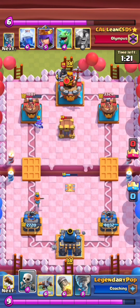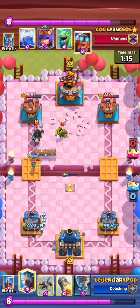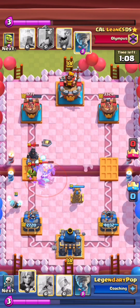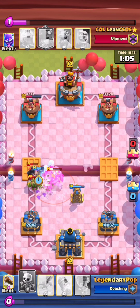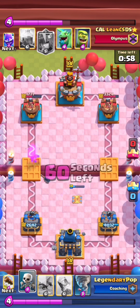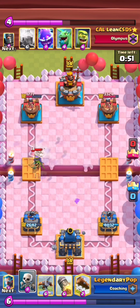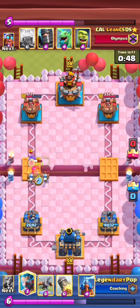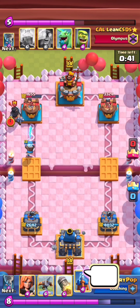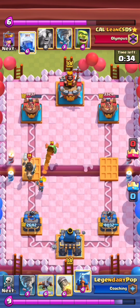I wouldn't go Rocket in this situation — I noticed some people on my friends list would, but you don't go Rocket single like this, especially since they can build a big push. Nice Tesla — notice how he separated his Ice Wizard from his Tesla so his opponent couldn't get good Lightning value. Right here I would Rocket his Archer Queen, just because the first time the opponent knew he was going to use NATO, so I would assume the opponent would expect NATO again.